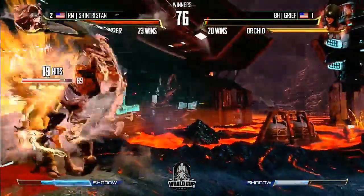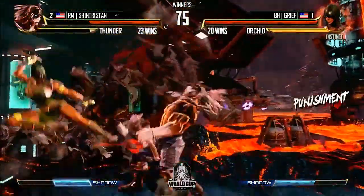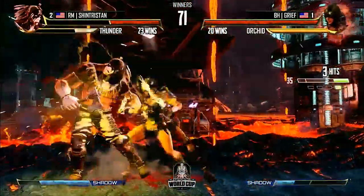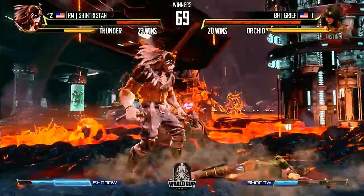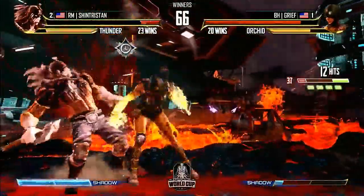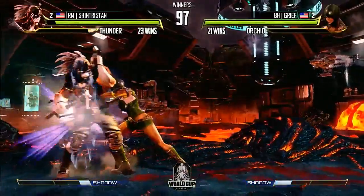The funniest thing about those moments is that you're gonna lose so little at the end of it — such a small percentage of damage — but it's the situation that leads you into after. Great punish from Grief, this is exactly what he needs to get out of the corner. That's punishable — that's a big punish. There's a breaker, a 1-4-5 breaker from Tristan. Uppercut — he went for the crossup there. That's going to be it for Grief. Two to two.